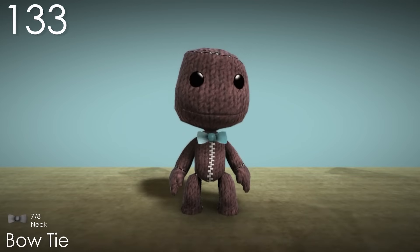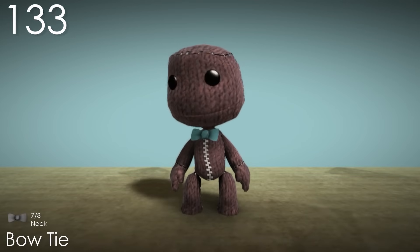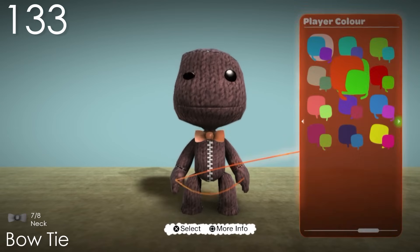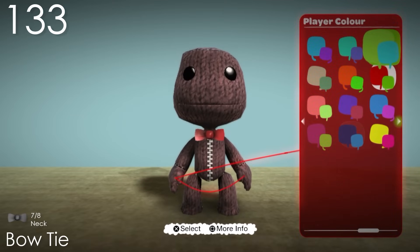Number 133: Bow Tie. This costume is kind of exactly the same as the Collar and Tie, except there's no collar and I like bow ties more. The popper colour makes a lot of sense and I quite like the use of it. It's just a very basic costume, but it is nice.